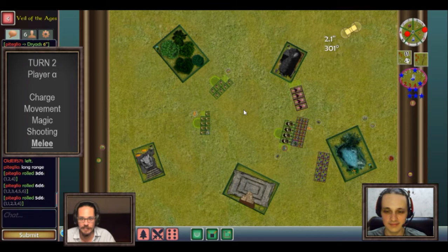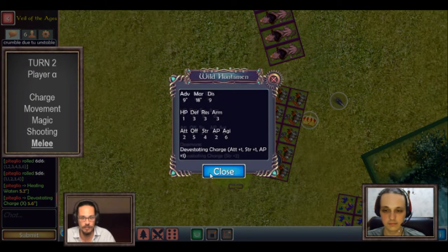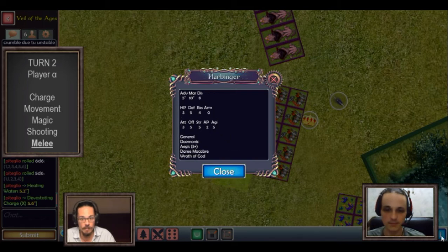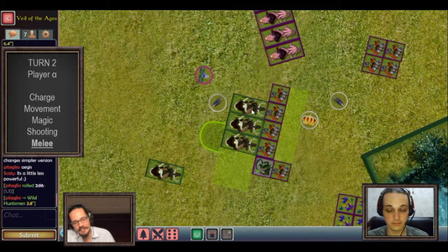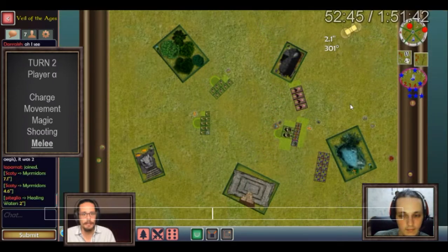Melee phase — the first combat of the game, turn two: wild huntsmen against the myrmidons and the harbinger. You can pause the video to look at the profiles and special rules for the huntsmen, myrmidons, and harbinger. I go first and kill four myrmidons putting all my attacks on them. The harbinger strikes back and kills two huntsmen. The myrmidons attack but don't kill any of my huntsmen. I win the combat by two, so two more myrmidons die due to the demonic rule, which in the quickstarter looks a lot like the undead rule.